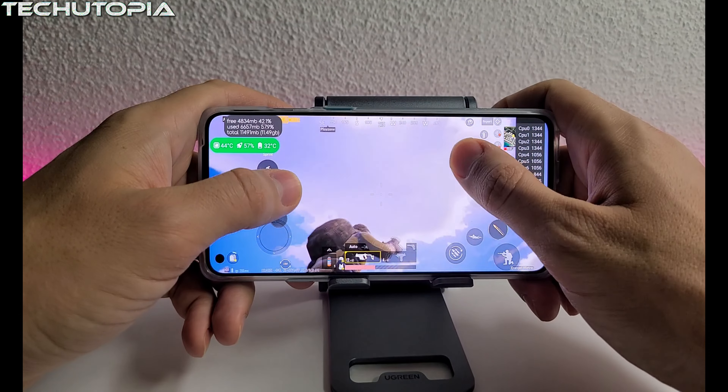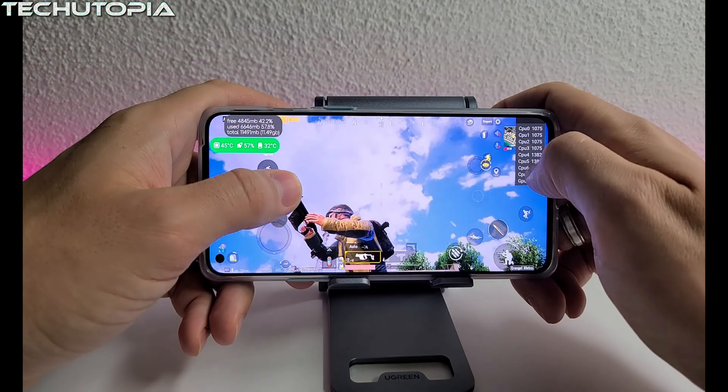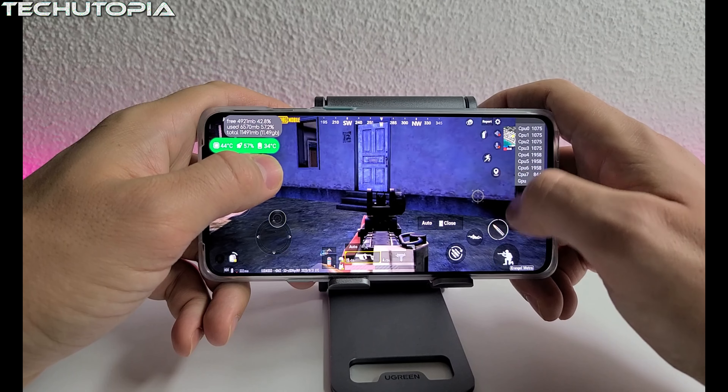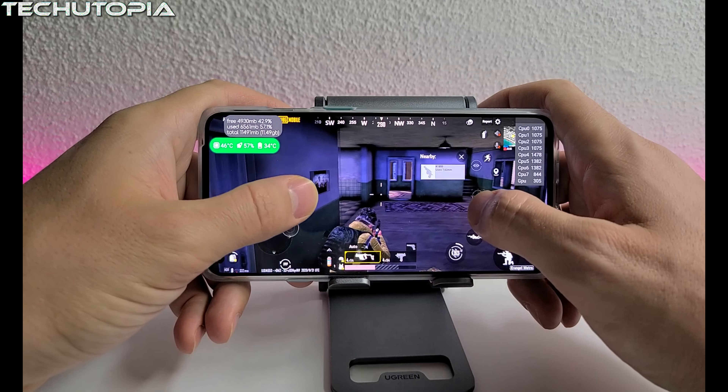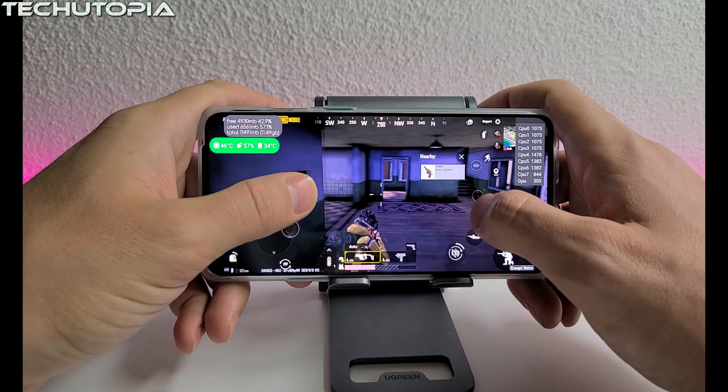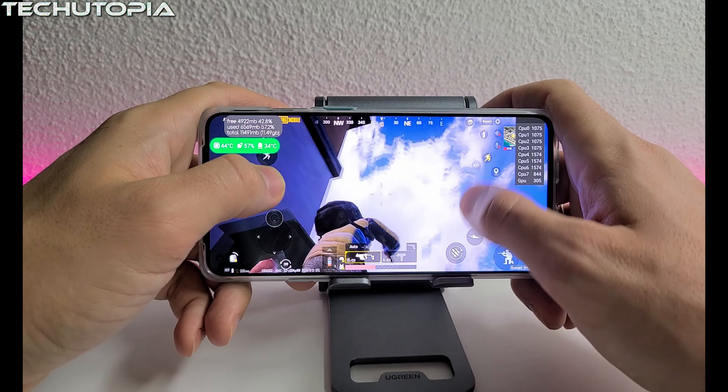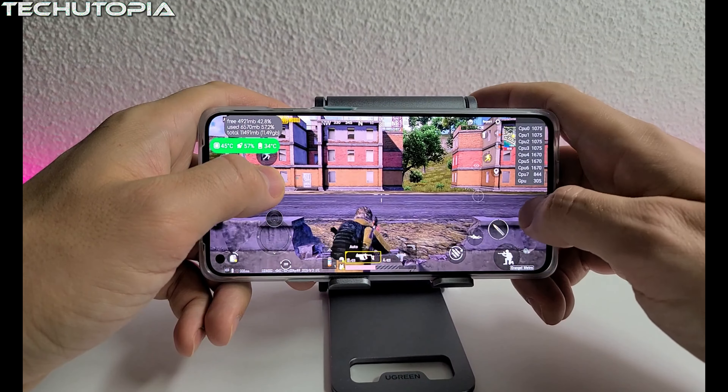Check this quality — check these graphics. Wow, amazing, seriously amazing. This is HDR Extreme mode. I will also be testing Ultra HD in just a minute. It's so smooth, unbelievable smoothness here with the OnePlus 8T — beautiful.